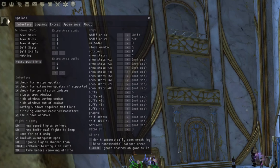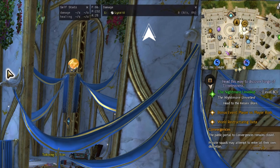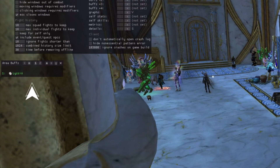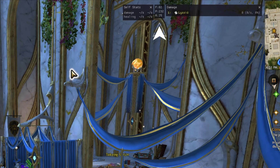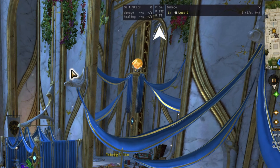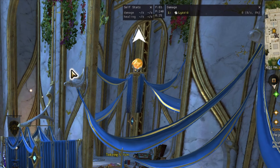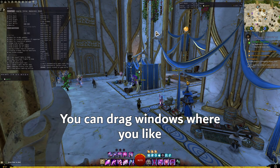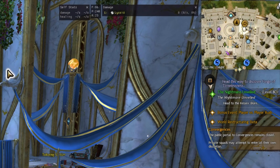Here, you can click the checkboxes to enable different windows. The ones I prefer to use for PvE are Area Stats, which will default to showing your group's DPS. We can also customize it to show you other things like Break Bar Damage, which we will touch on in a bit. You can bring up the Area Buffs table to show your group's buff uptime — we will be customizing this further in a little bit, so don't worry for now. Metrics is a personal preference, but I personally really like to see my FPS and ping at all times — you can easily skip this one if required. Last up, we have Self Stats, which can be really useful for seeing your own DPS and healing at a glance separate to your group. You can click and drag any of these windows to whatever position you prefer, so mess around and see what works for you.